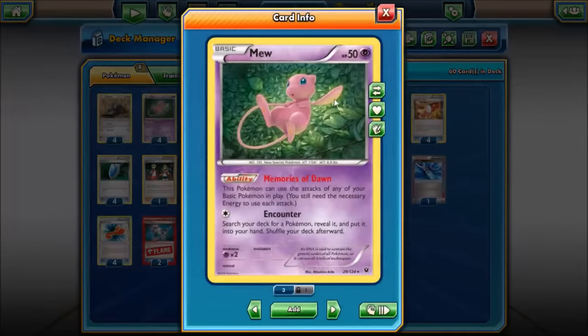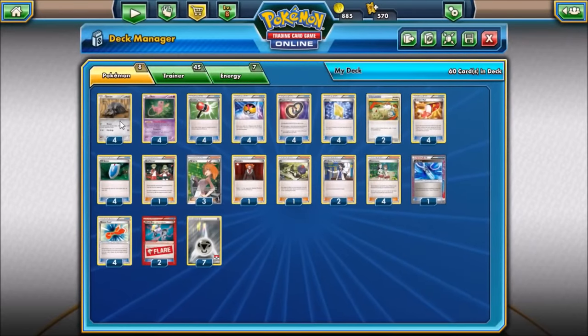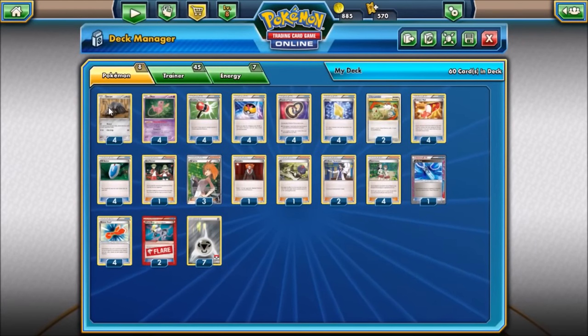We also run four copies of Mew, which can act as more Durants. Unfortunately they can't discard more cards off the top — you still max out at four since Mew is not actually a Durant itself — but you can use it to attack while your Durants sit on the bench, forcing your opponent to play Lysandre if they want to knock these things out.